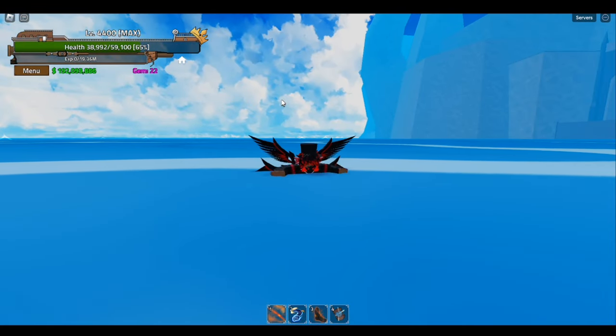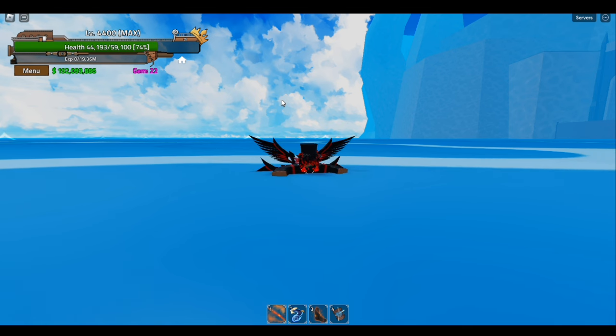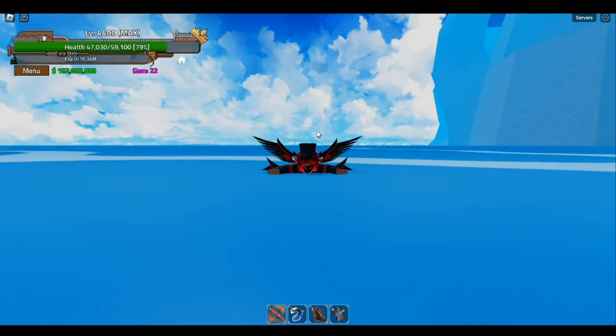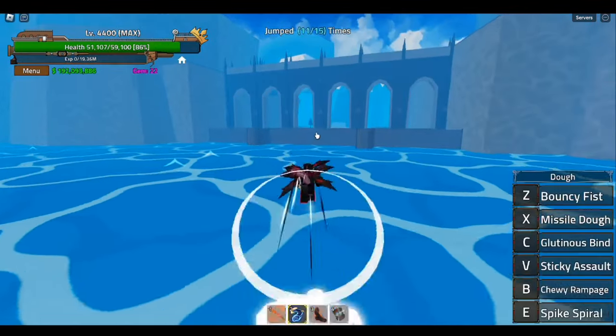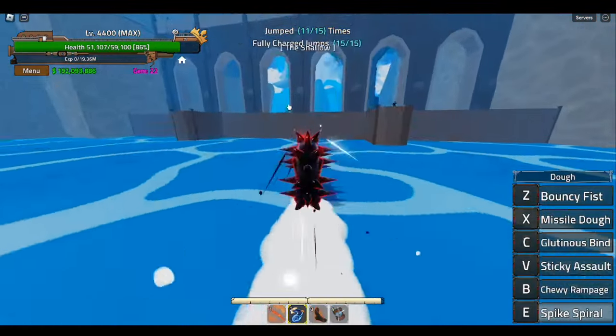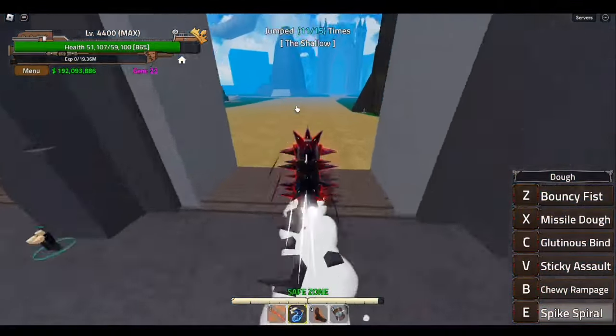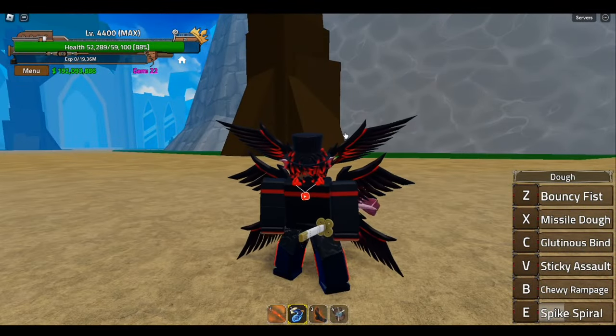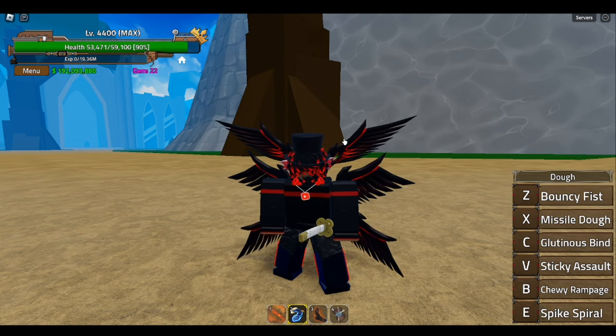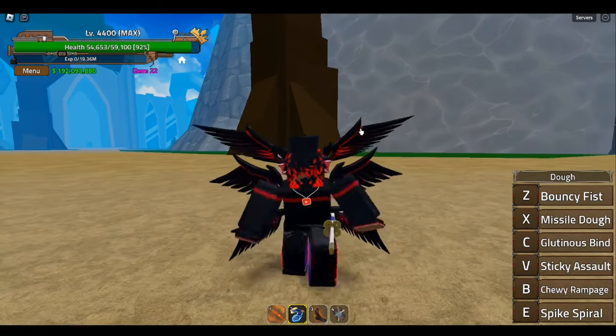It'd be nice for fighting Hydras, Sea Kings, and sea bosses in general. This is going to be really good, especially if you guys are server hopping via codes for Hydras. This would be a really good race for that. It is kind of slow, so I do recommend pairing it with a faster fruit, such as Awakened Doe, Portal, Light, or basically any fruit with a decent flight.